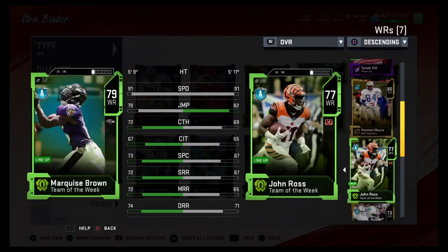What's up guys, today we have a dual review between Marquise Brown and John Ross Team of the Week cards that just came out. Now as you can tell, these cards are practically identical, especially with the speed. Marquise Brown does have a slight edge as far as being an all-around receiver with the stats, but from what I can tell on the field these two are pretty much the exact same player.